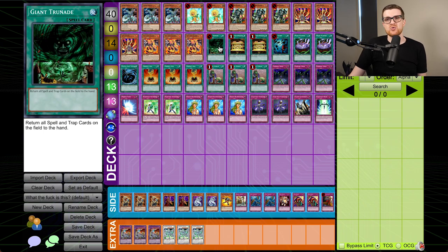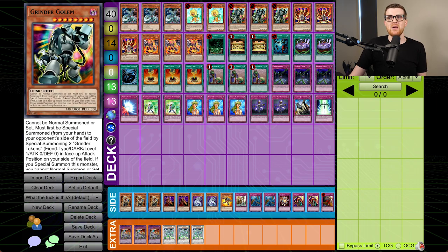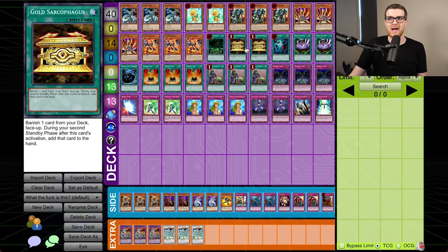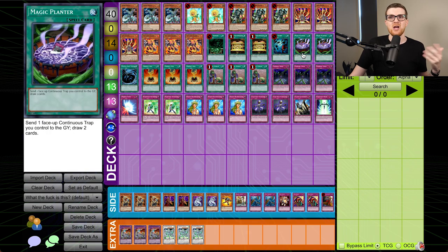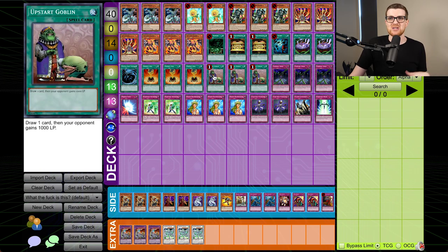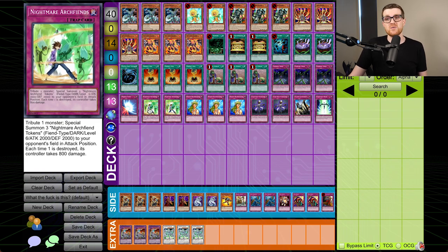For spells, Trunade is in here so that way we can just win the game in one fell swoop. Gold Sarcophagus gets us to our combo piece like Owner Seal or Remove Brainwashing, because we have a million things that summon monsters to our opponent's side of the field but only a finite number of ways to get them back. Heavy Storm, double Magic Planter — I guess this is in here so when you have Fiendish Chains on your opponent's monsters to prevent you from dying to Lava Golem, you can Magic Planter it off and draw a couple of cards. Hopefully you get to Owner Seal or Remove Brainwashing. MST, three Owner Seal, three Upstart Goblin to find our combo piece, and then the traps: triple Fiendish Chain, a Mirror Force, double Nightmare Archfiend.